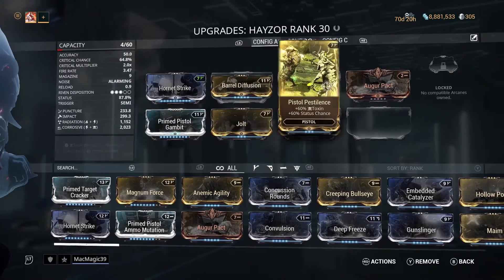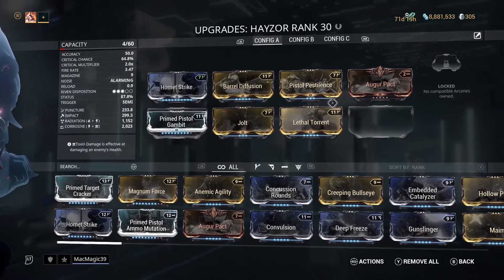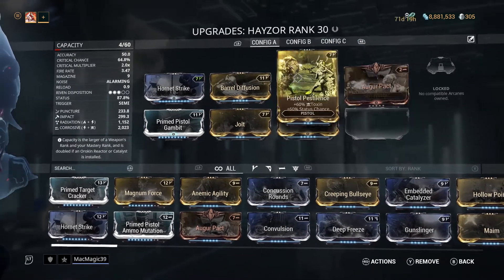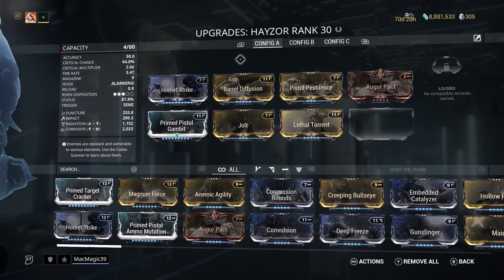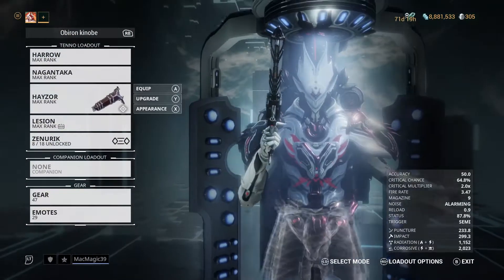I've got Hornet Strike, Barrel Fusion, Pistol Pestilence, Lethal Torrent, Jolt, and Prime Pistol Gambit. I've got a little Auger packed in here too, to be honest. I could put something a lot better — you can make this weapon much better than what I have here. You can fit two extra mods if you polarize this thing, and if you have the time, you can get this thing to be pretty beast.